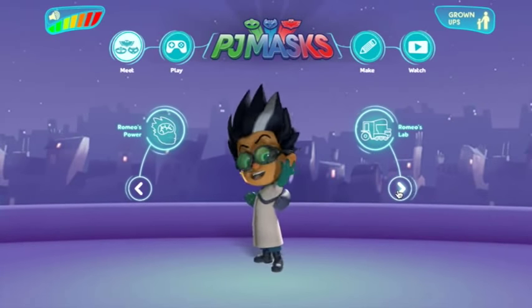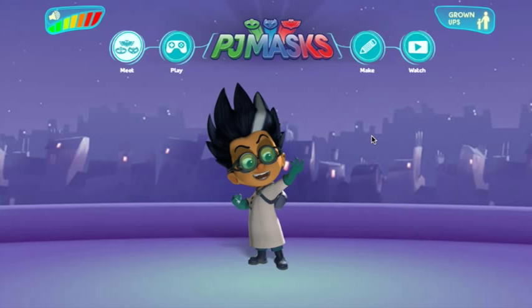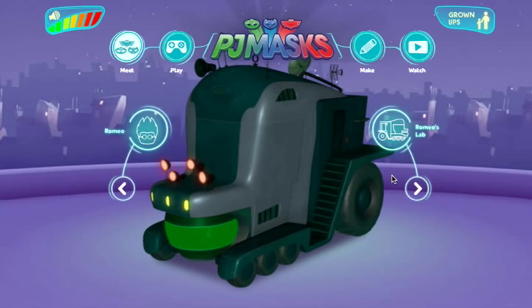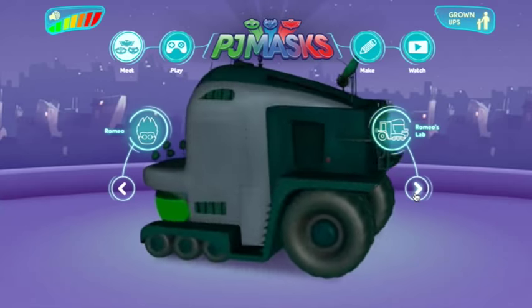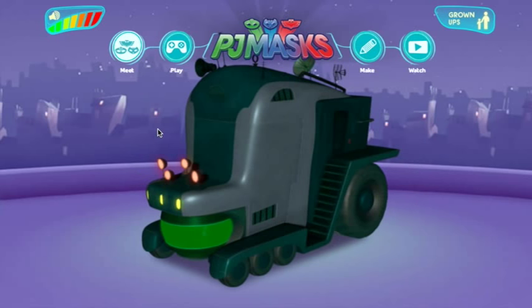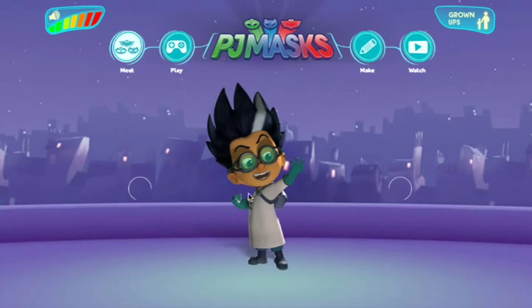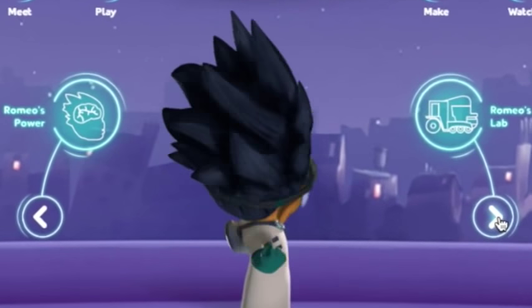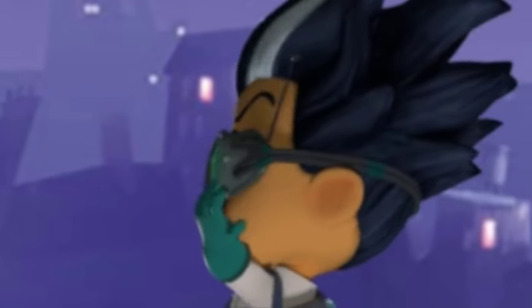We're going to give you one more question about Romeo. Now this is a difficult one. On Romeo's glasses there's an aerial, only on one side not on the other. Now for Romeo, is that on his left or his right? If you were wearing Romeo's glasses, would the aerial be on the left or the right? Perhaps you've made some glasses for Romeo in dress up. Let's go and have a look. If you spin him around you'll be able to see — and it of course is on Romeo's left.